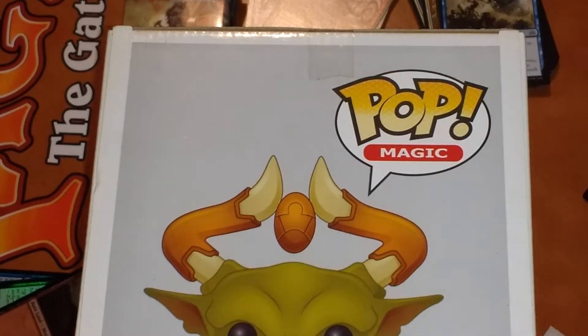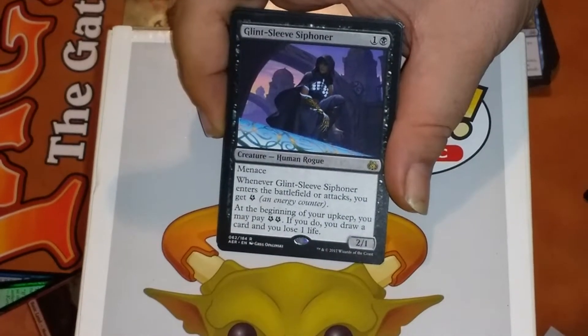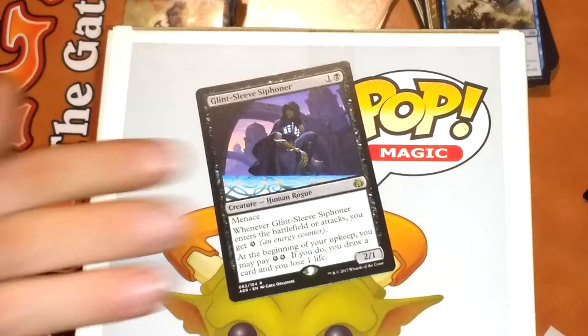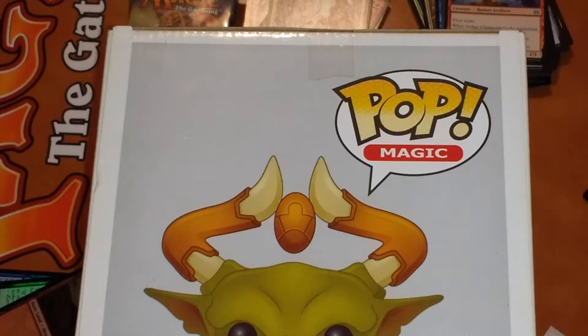Alright. Leovold Siphoner — very tasty. Leovold Siphoner, check that for luck. Here we go — Planar Bridge! There's luckiness, that is excellent. We all love the bridges. Is that the third one now? I think so.